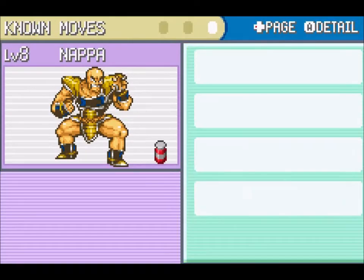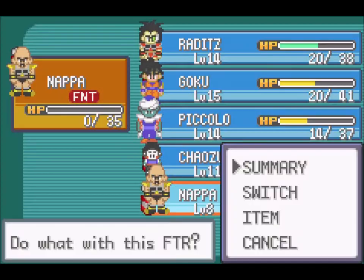Let's check the moveset of our newly caught Nappa. Do you have something new in your arsenal? Punch and Tail Smash — the same moveset as the Nappa we already have. Okay.